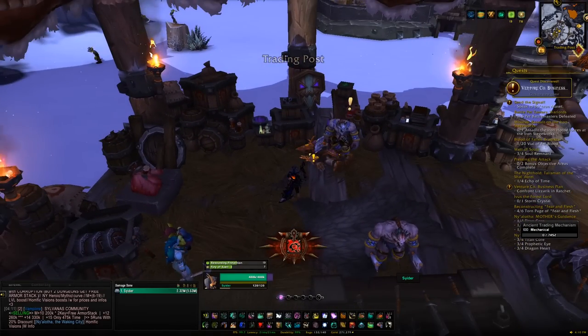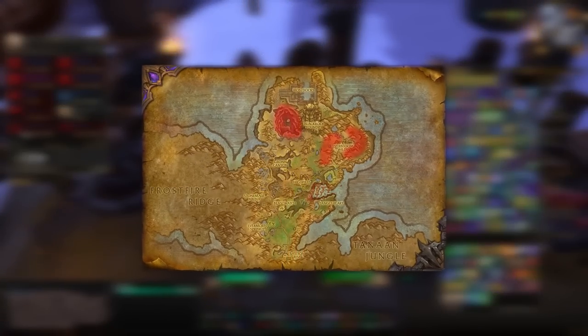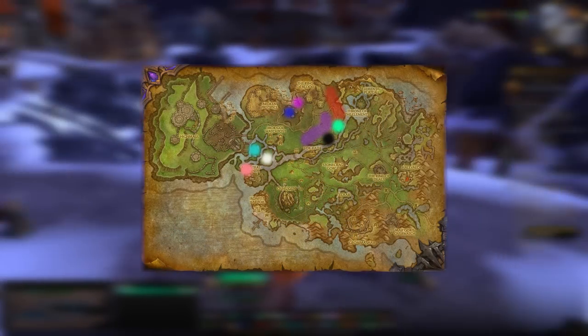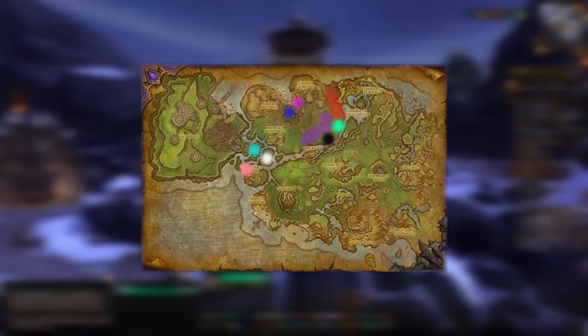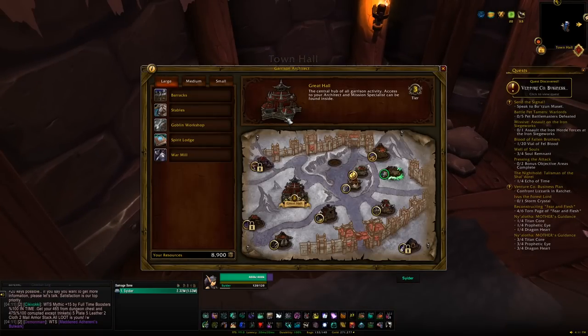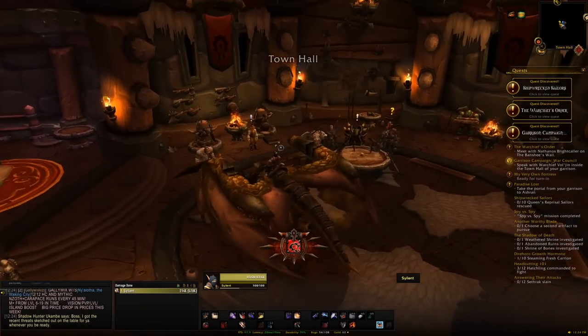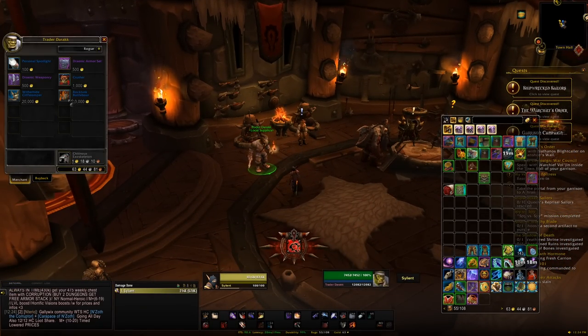The trading post is also really useful because you can upgrade it to level 3 once you have one exalted Draenor faction — either the Laughing Skull/Sha'tari Defensive or the Steam Wheeedle Preservation, which is a very easy exalted rep. With a level 3 trading post all other reputation gains in Draenor are increased by 20%, so getting that to level 3 should be one of your first objectives since it saves time on everything else.